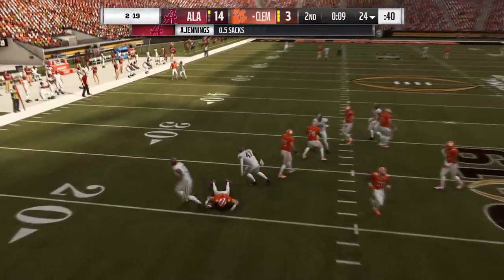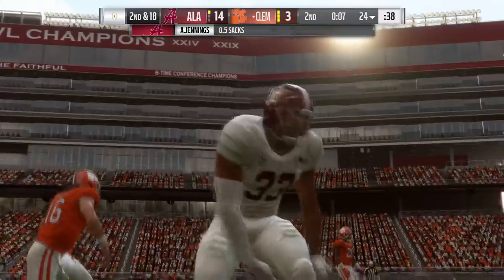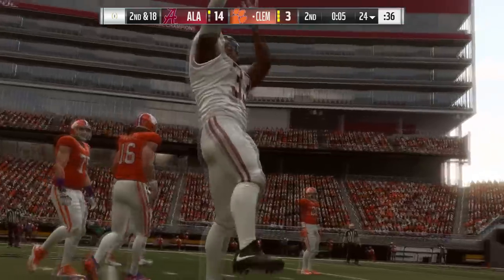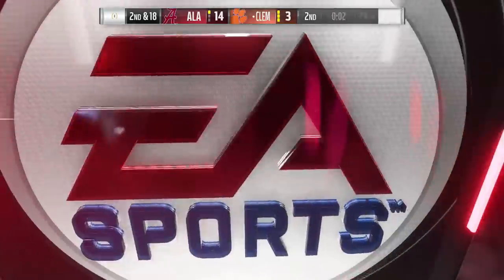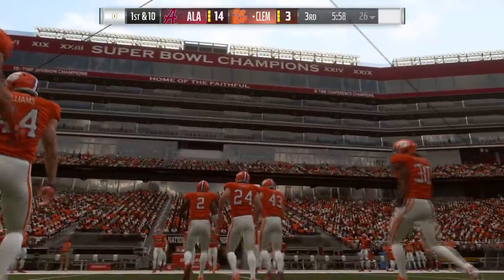Big time sack from Anfernee Jennings and Christian Miller meeting in the backfield against Trevor Lawrence. He's gonna feel that one going into halftime — get the ice bath out.